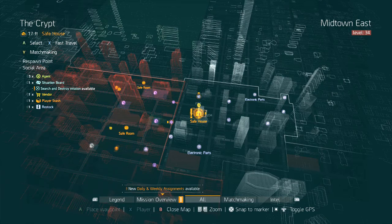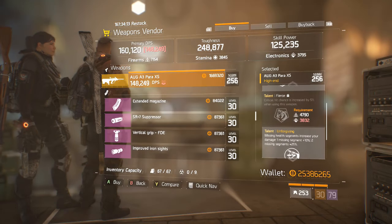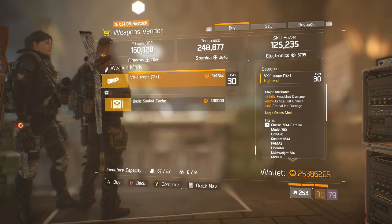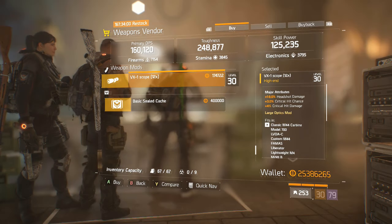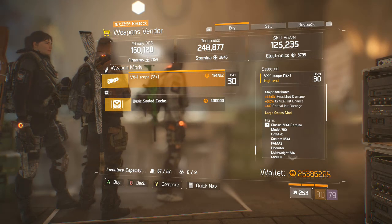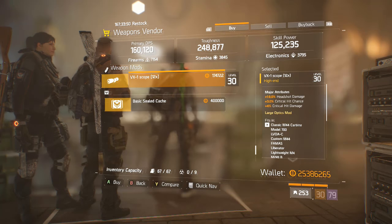Moving on to the Crypt, the last of the safe houses in the Light Zone. At the Weapons Vendor we have an AUG A3 Para with Fierce, Unforgiving in the bottom slot, and Accurate — not a very good roll. And a VX1 Scope with Headshot Damage, Crit Chance, and Crit Damage — this is a very good scope as it has a lot of Headshot Damage. I would definitely pick up about three or four of these for all your Sniper Rifles and Assault Rifles as well.